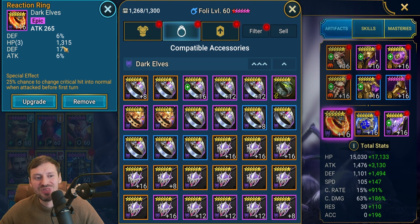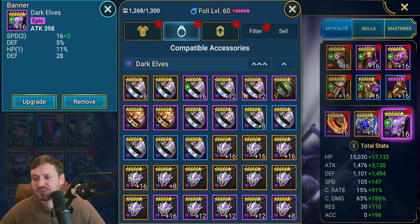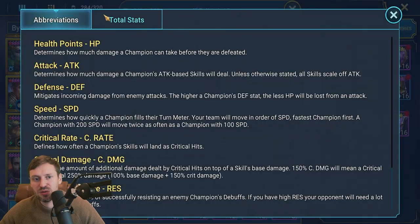The ring has terrible rolls but provides survivability - ideally you want an attack ring with double or triple rolls in attack percentage. The amulet - attack and accuracy would be the best rolls, but having that 5% chance to prevent skill cooldown is huge and very useful. He has a really nice banner with a double roll in speed, though it's a shame there are no subs in attack percentage.